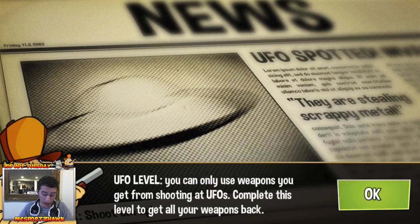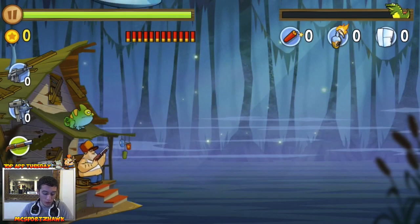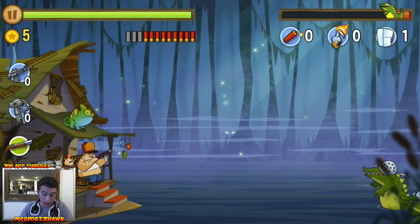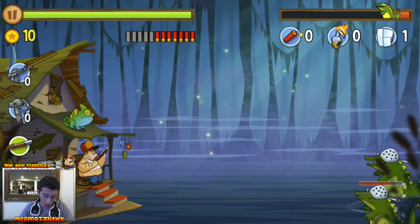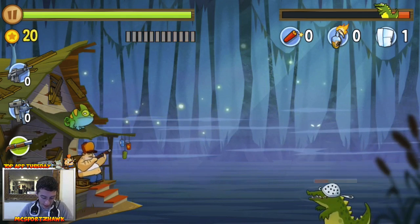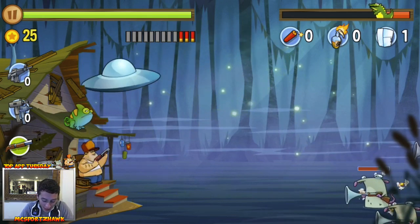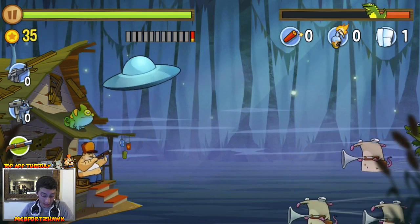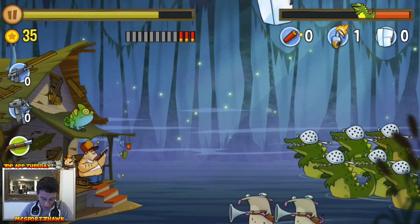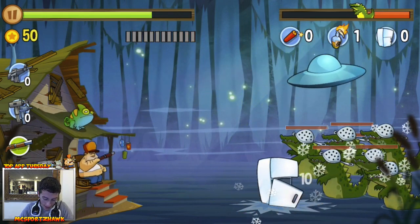This game is not easy — much like Angry Birds and Plants vs. Zombies, it takes more than one try. I'm on level 15 and I've lost it many times. On UFO levels, the UFOs take all your stuff at the beginning, and you have to shoot them while shooting animals to get your items back. You want to be very cautious about how you use your shotgun ammo.